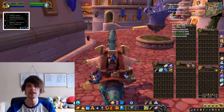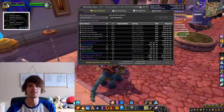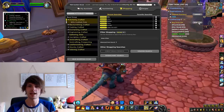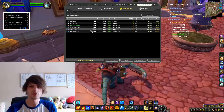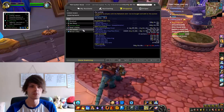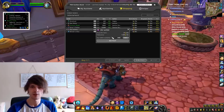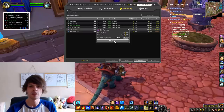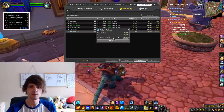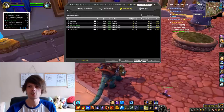Now let's do a live mat-buying session. We'll scan all on the AH - most mats besides Winter's Kiss will be quite low. We need 2,100 Zin'anthid, so we'll buy the most expensive ones first. Then we'll go down to Winter's Kiss and grab 150 of that, then over to Siren's Pollen - we need about 250 of that.